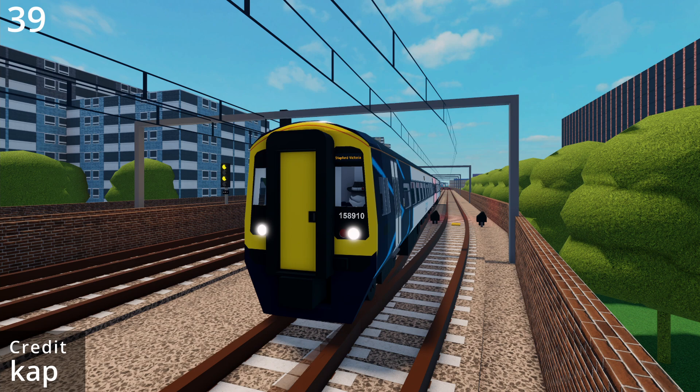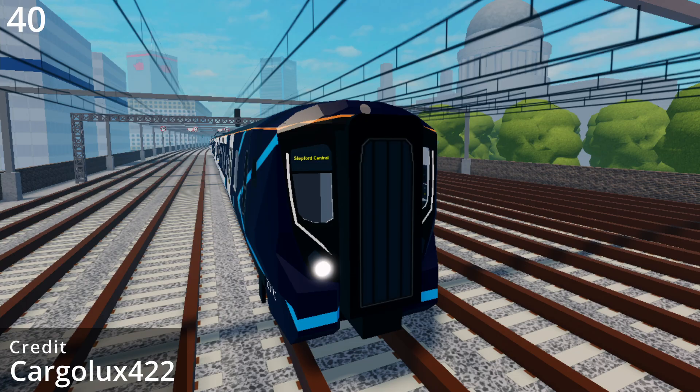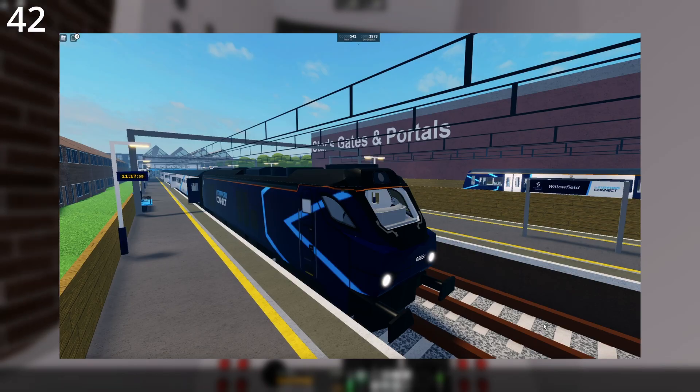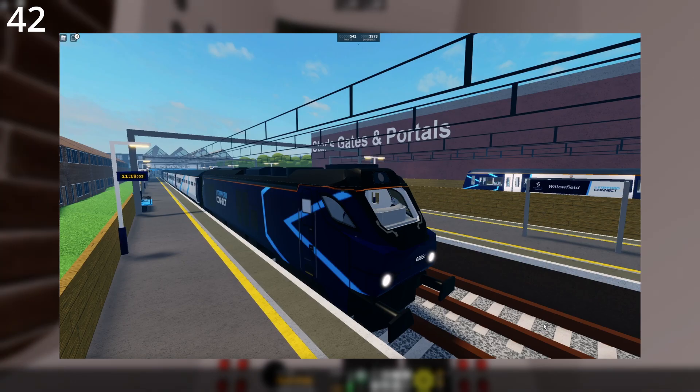The Class 158 is the first and only Connect train with a two-coach variant. The Class 68 and the Class 730 are the only Stepford Connect trains to not have a yellow front. The Class 377 is the first meshed Stepford Connect train. The Class 68 is the only Stepford Connect train to have slam doors, and it is the only Stepford Connect train to have a bar on one of its coaches.